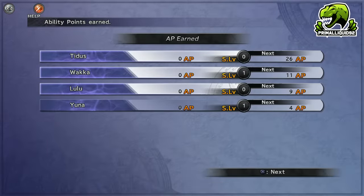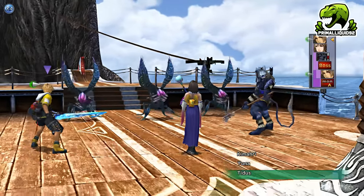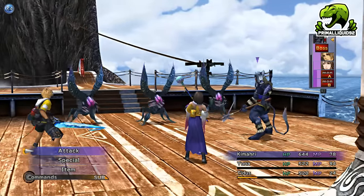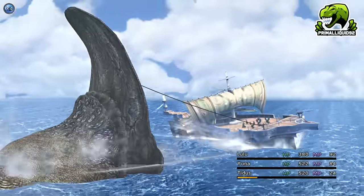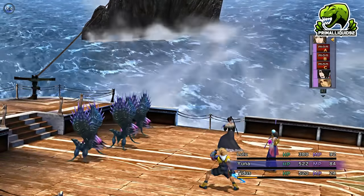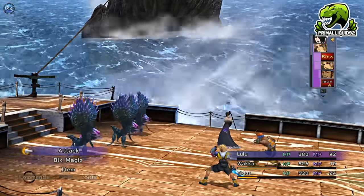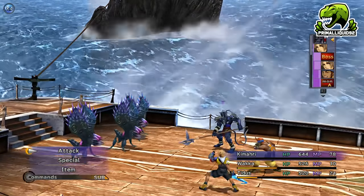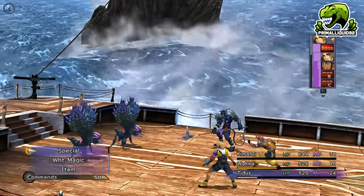Now comes the real grind. The boss battle aboard the SS Lucky has 3 Sinscales and Sinsfin. These Sinscales are infinitely spawning, meaning we can farm them for XP, gil, and some items. Make sure Yuna and Lulu each get a turn during the battle by just having them defend. Once that's done, swap them out for Kimari and Wakka. Use Tidus to cast Haste on himself while Kimari and Wakka just attack normally.